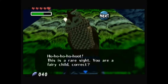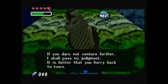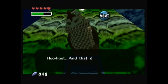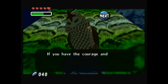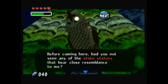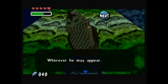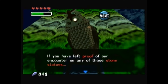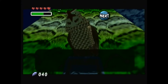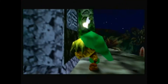'You are a fairy child, correct? What business might you have in this poison swamp? If you dare not venture further, I shall pass no judgment — it is better that you hurry back to town. This swamp has lost its guardian deity, but it was destined to fade anyway, and that destiny is not solely limited to this swamp. If you have the courage and determination to proceed in the face of destiny, then I shall teach you something useful. Before coming here, had you not seen any of the stone statues that bear close resemblance to me? I have placed those throughout the land to aid the one with the power to change the destiny of this land. If you have left proof of our encounter on any of those stone statues, then the song called to my feet will certainly be of some assistance. Remember it well and play it whenever the need arises. From the first time you play this song, we shall become eternal friends transcending time and place.' Very important song right here.